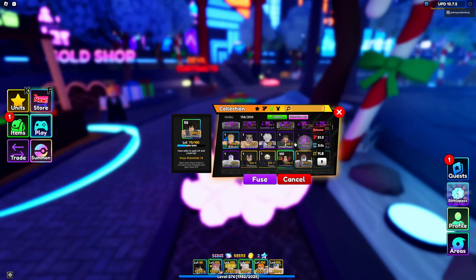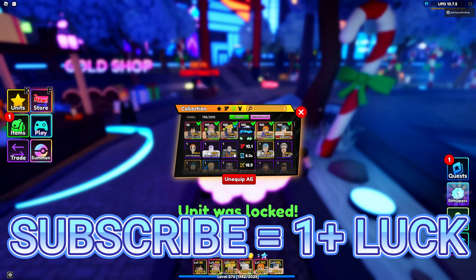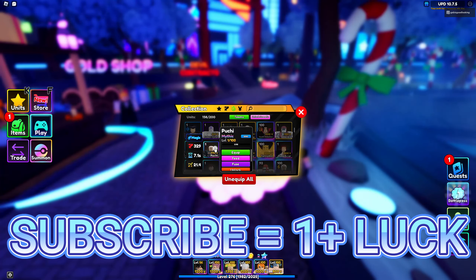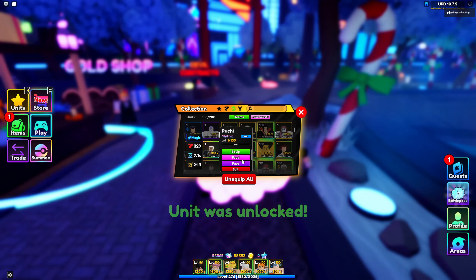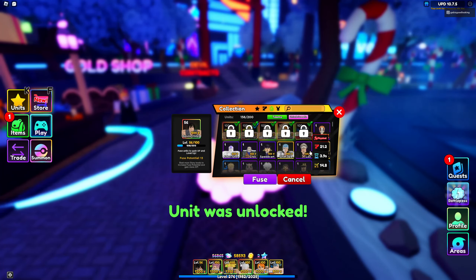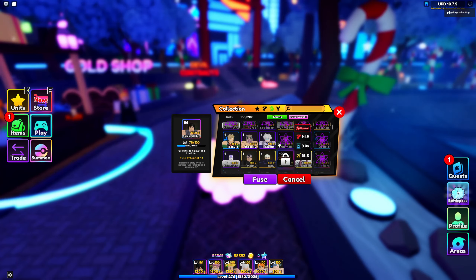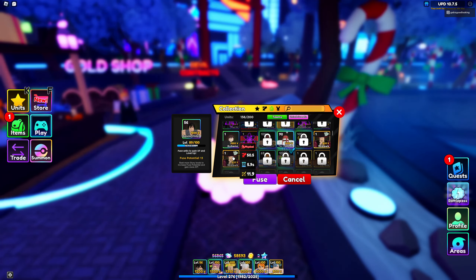We need to lock these units because I don't want to accidentally use them. And of course we're going to use Poochie — I have two of them, so I don't even need one. I'm going to unlock both of them and use some units.